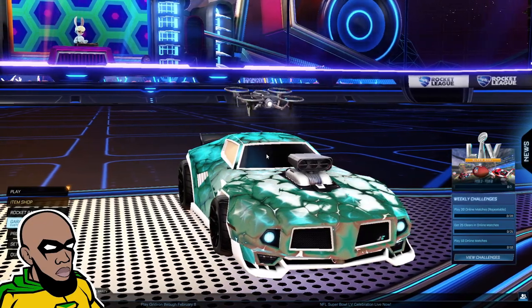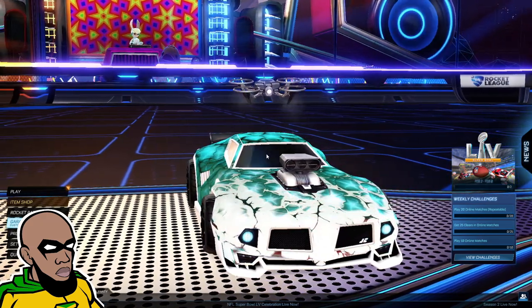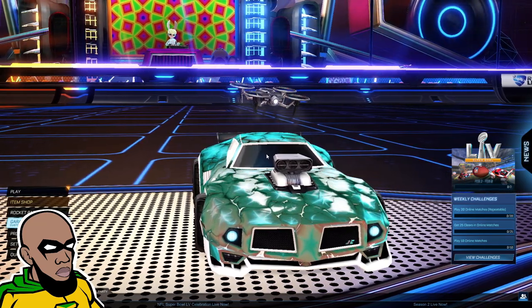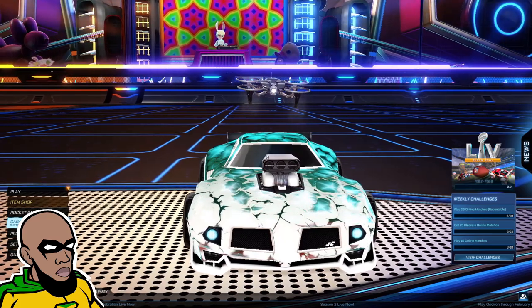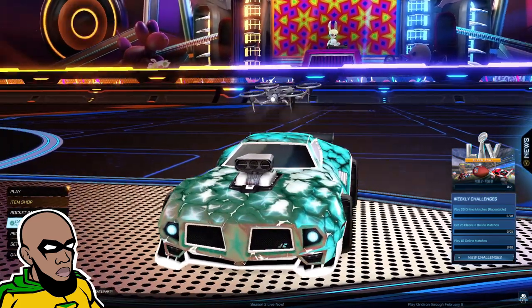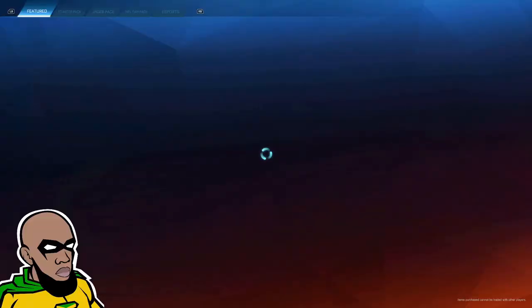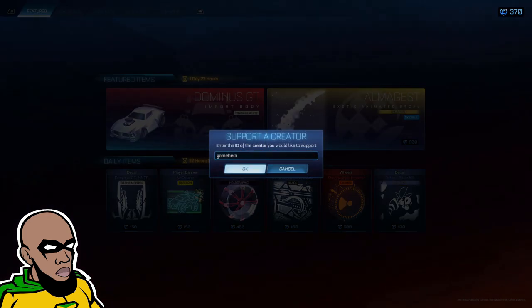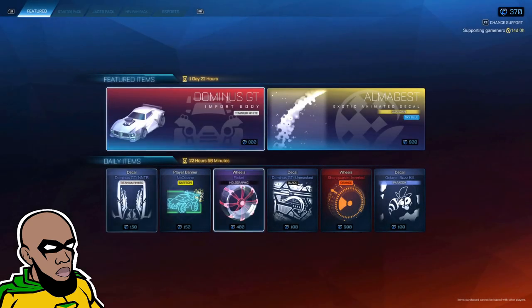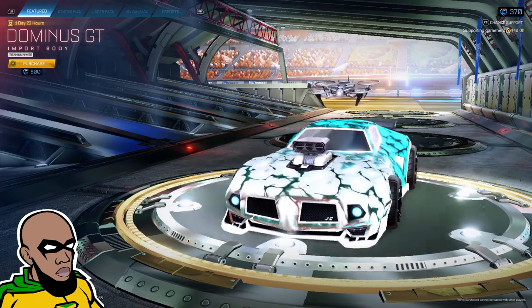Welcome back to another video everybody, my name is Jay Mirror. Today we got something new — well, not all new at the same time. It's the Titanium White Dominus GT, first appearance, and it's in the item shop right now. Before we get into the video, don't forget to drop in that Support-A-Creator code: Game Hero, and support me for 14 days.